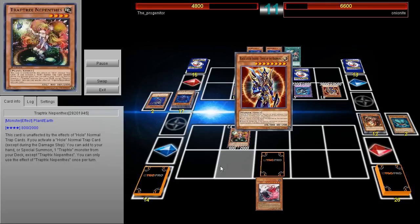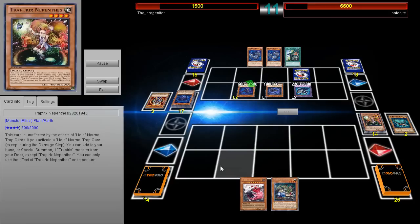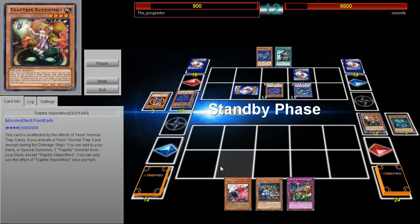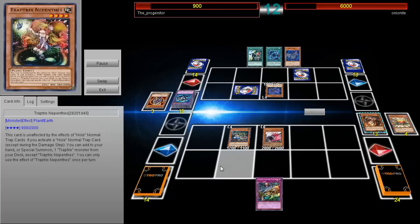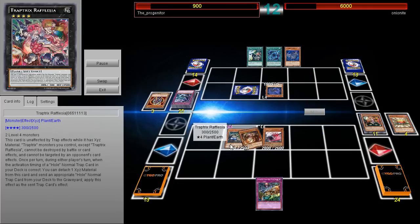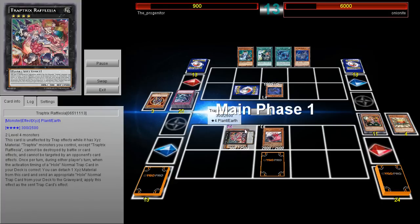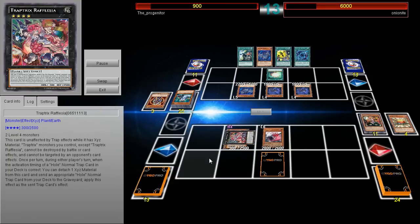He also has Nempethys, which is a pretty decent card — it makes you unaffected by Normal Trap cards. The main effect you want is that if you activate a Normal Trap card, except during the damage step, you can add or Special Summon one Trap Tricks monster from your deck, except the same copy of itself, once per turn. Daona is then summoned, goes ahead and summons Marmelia, which pops the Sinister Shadow Games. And then there's Rafalzia — the new card that makes the deck so, so much better.